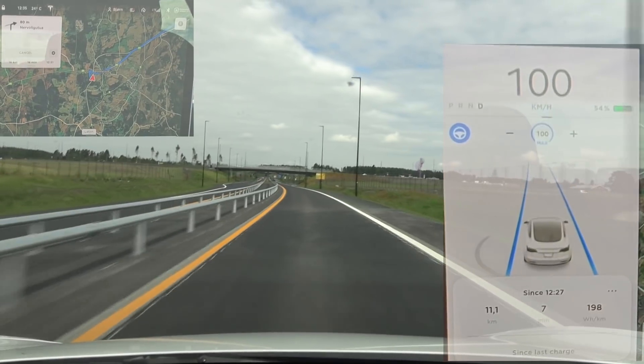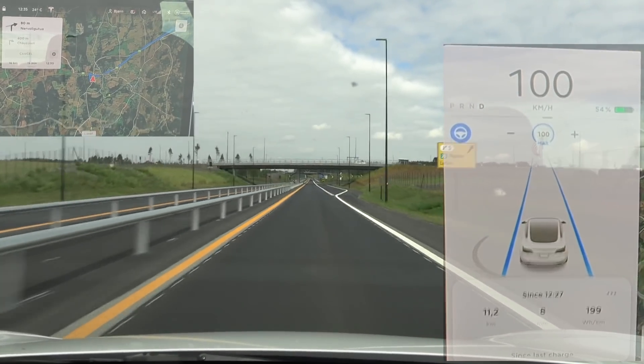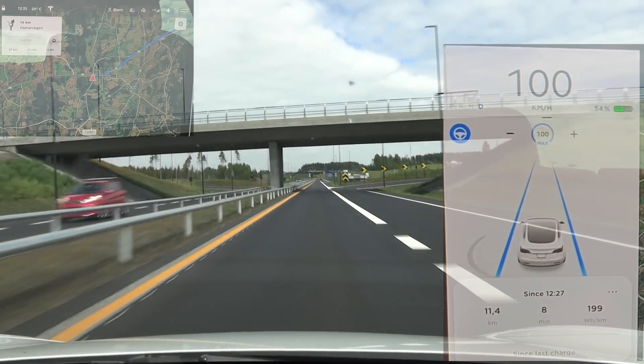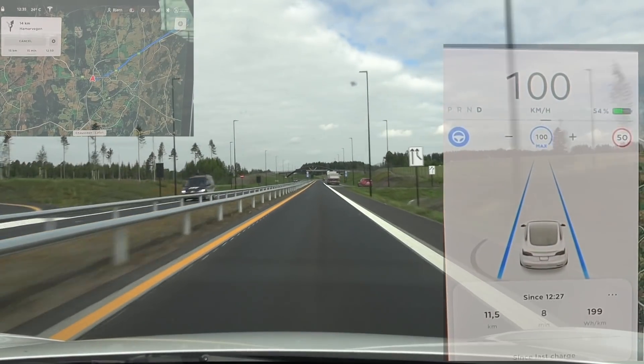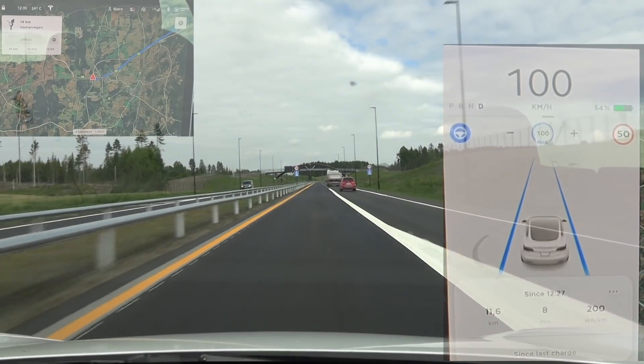I'm actually quite surprised that auto steer works now. Even though, you see, according to the map, we are just off-roading kind of. Well, it actually knows it on the map already - I'm also surprised that the map has been updated. Okay, here we go. Now we have the 110 zone. Let's see now - you see, it thinks it's a 50 zone.